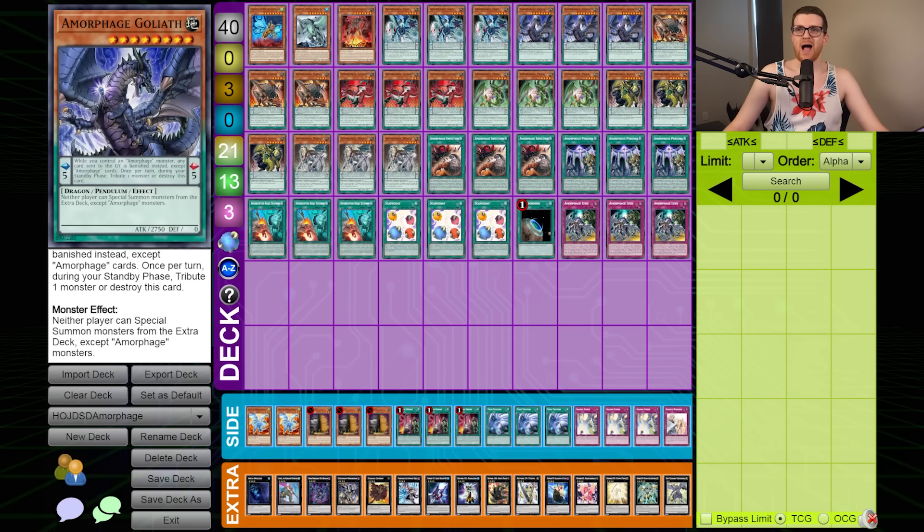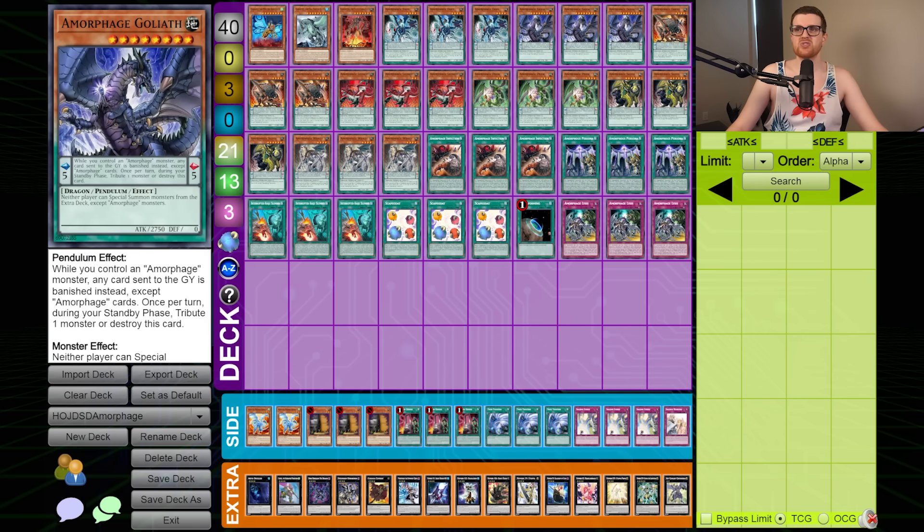So we're gonna try out Amorphages in their pure form — buckle up because this is probably not gonna be very fun for Joseph if we can pop off, but also for the audience considering the very slow and painful death with this deck. All of the Amorphages in the Pendulum Scale have an ability to sort of lock the opponent out of doing something. There are only two Pendulum Scales, and the most important part is locking them out of the extra deck, but if your opponent's not playing an extra deck reliant deck, your deck literally does nothing and you're probably just gonna get canned.